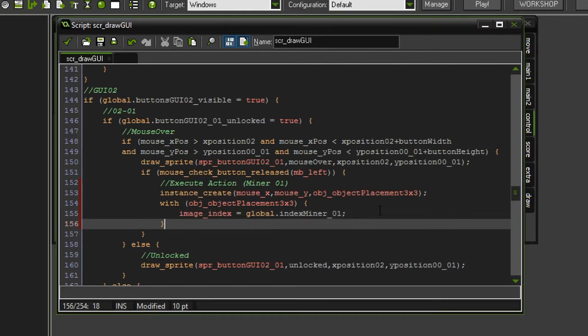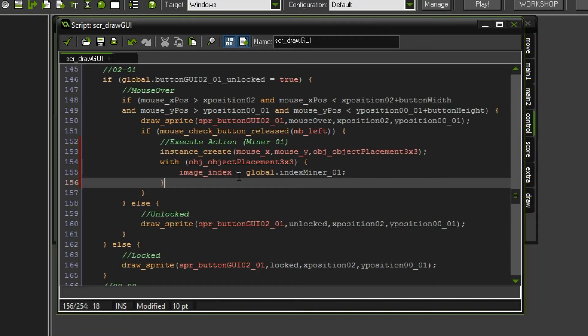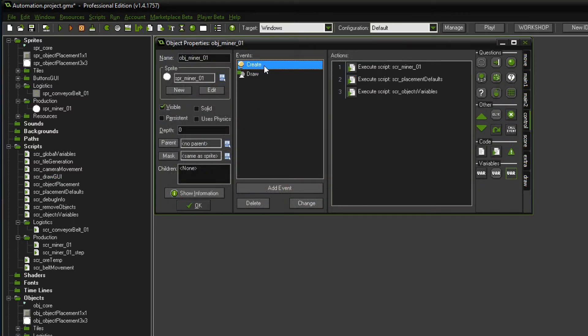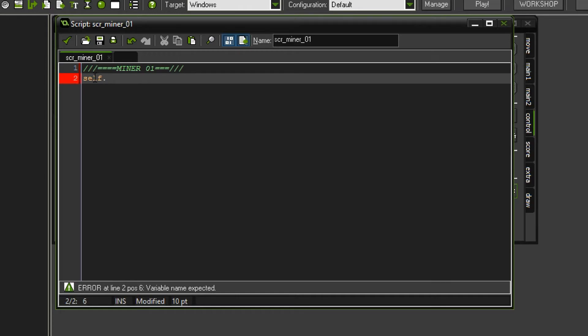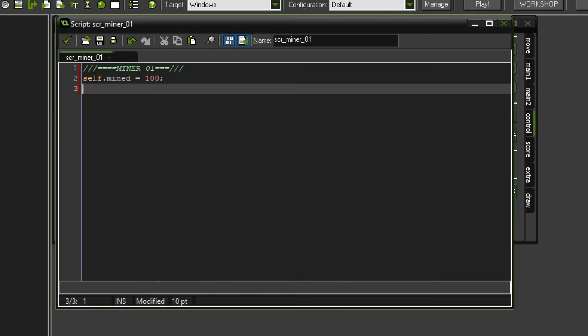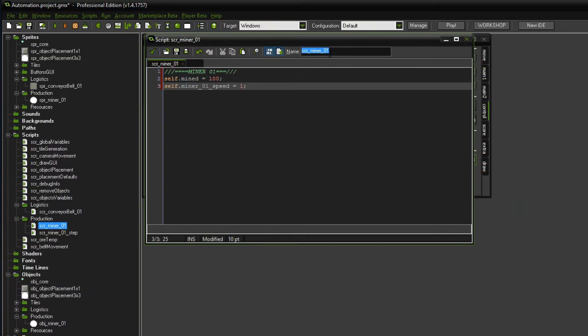I'm actually really fond of the scripts right now - they seem to be working well without me having to adjust too many things. Now we're going to have a look into the create script, scriptminer01. I guess what we want to do is set a timer so that we know how fast we can mine. The timer I'm going to call mine and we're going to set this to 100 - so it's going to start at 100. And also we want to set self.miner01_speed to be equal to 1. So basically every 100 frames it's going to give us an ore - that is the basic aim for the time being.